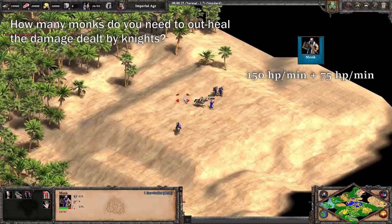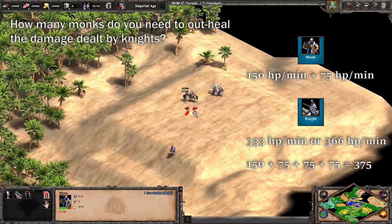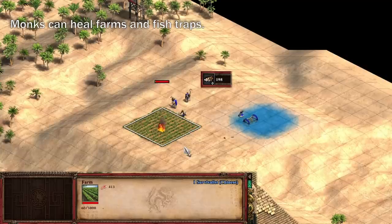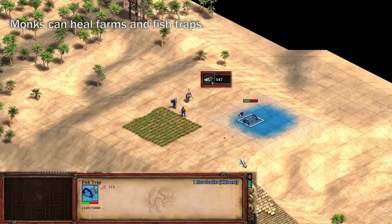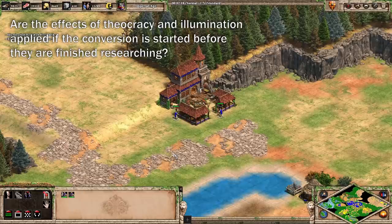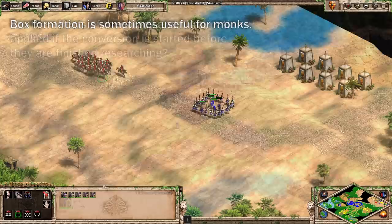Can monks garrison inside rams or siege towers? Surprisingly no — every other unit that walks, including villagers, can go inside, but not monks. How many monks do you need to out-heal damage dealt by a knight? Monks heal at 150 HP per minute and 75 HP per minute after the first one. Knights take away 333 HP per minute without upgrades and 366 HP per minute with Forging. Using these numbers, you need 4 monks to out-heal the damage from a single knight. Though monks can't convert farms and fish traps, they can heal them, which costs wood as if you were repairing with a villager. Putting your army in box formation will make the monks stand in the center, which can help protect them.